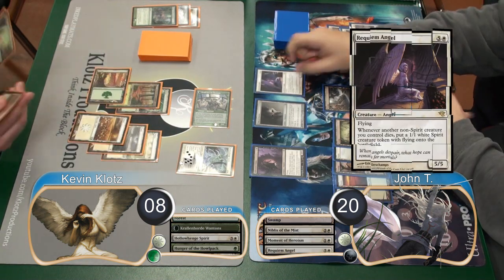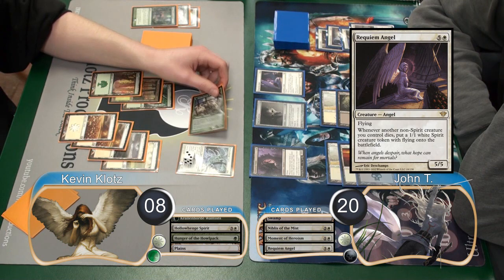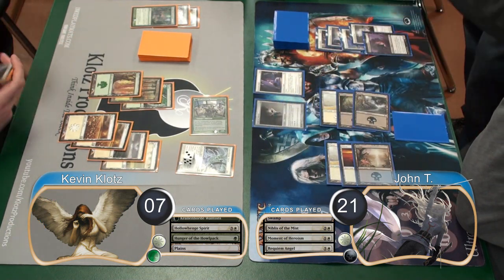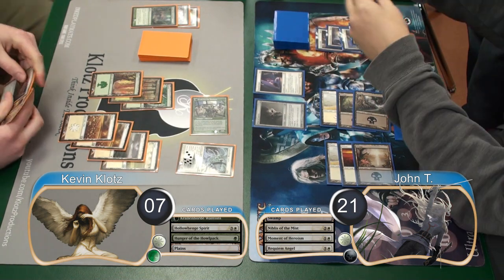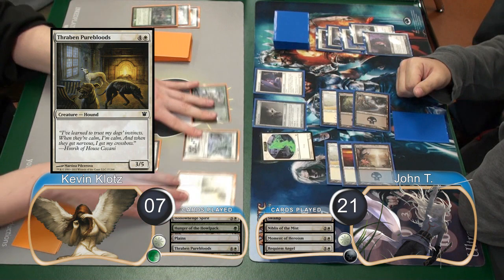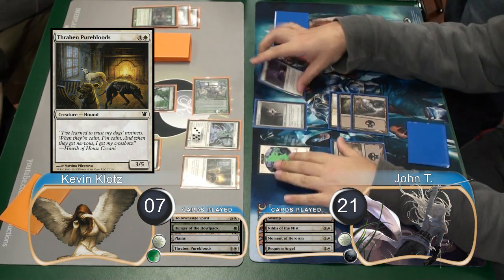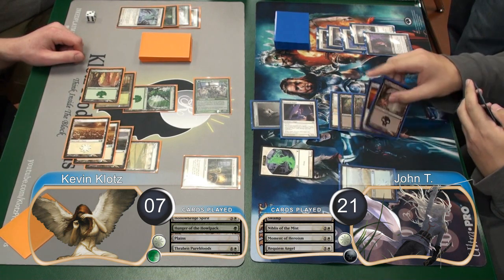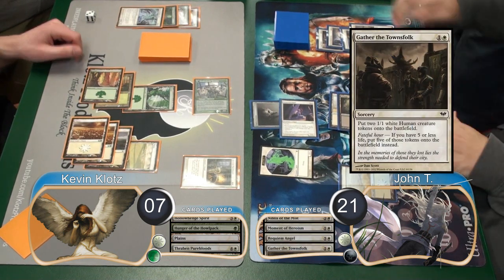John played a Requiem Angel on his next turn, and then I attacked with my 7/7 again. He chose to block it with his Noble this time, so I went down to 7 and he went up to 21. He also got a Spirit token when it died. Then I played a Thraben Purebloods and passed my turn. John then attached his Mask to his Angel and attacked, so I chump-blocked it with my Spirit. Then post-combat, he used Gather the Townsfolk to get himself 2 Human tokens.